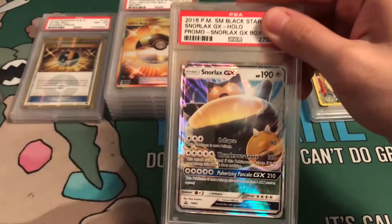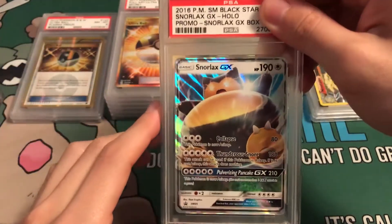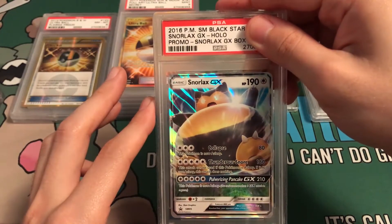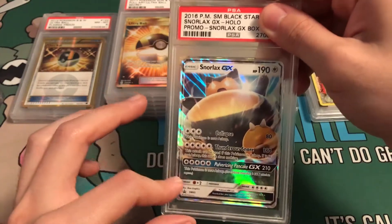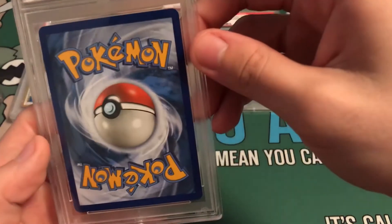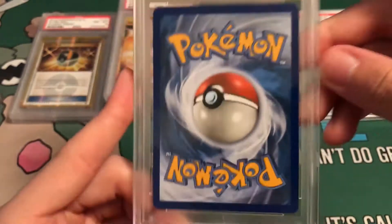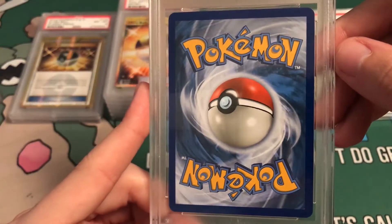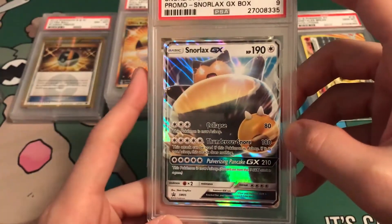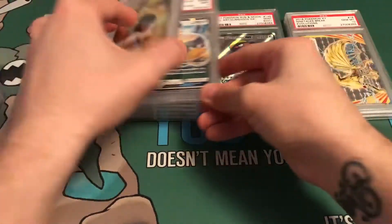Next up: Snorlax. I traded somebody for this card. It looked great; I really thought it was going to get a 10. But you never know with PSA — it looks a little off-center. Mint 9. It doesn't look off-centered to me though. I don't know — what do y'all think?